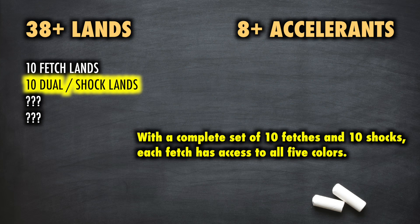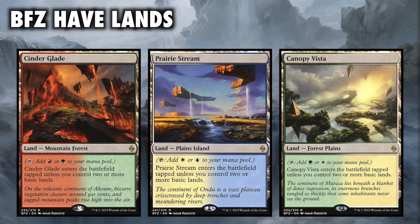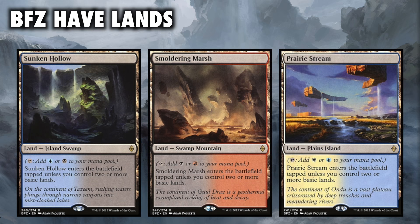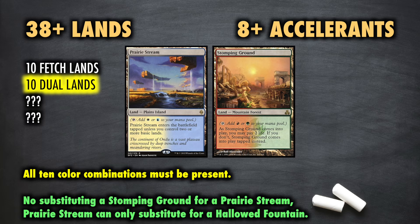If you need budget options, you can utilize the Battle for Zendikar halvelands, which are great budget options for the shocklands. But unlike the fetches, you need to ensure without fail that of your ten dual lands — be they whatever combination of shocklands, halvelands, or even original dual lands — all ten color combinations are indeed present. No substituting a Stomping Ground for a Prairie Stream; Prairie Stream can only substitute for a Hallowed Fountain.